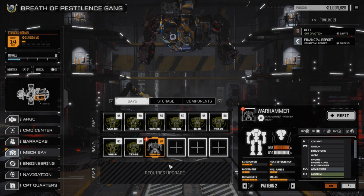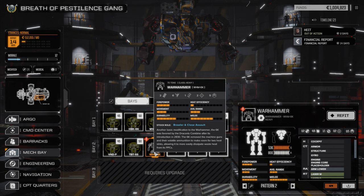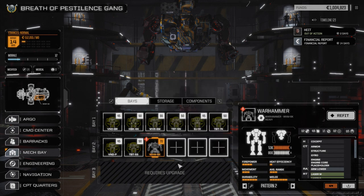Hey, welcome back to another episode of Rogue Tech. So we're going to redo our lance a little bit. We picked up a Warhammer in the last two missions that we did, and we picked up a few other things like Clan LRM-20s, which are awesome. So what we're going to do is we're going to refit the lances slightly.